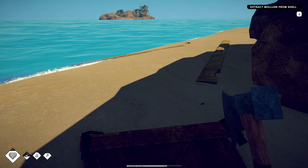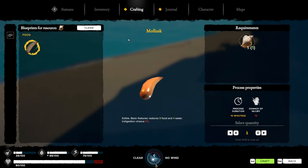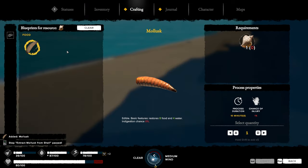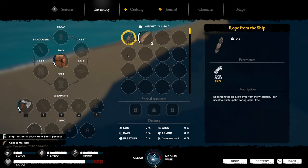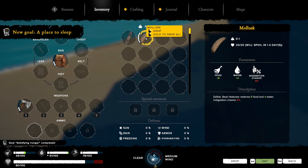We'll come over here and grab some rope, that's got to be useful. Extract the mollusk from the shell. By the way, if you press F it'll tell you the blueprints you can get — a really nice mechanic. You just go to the item and press F, you're good to go. Eat, and eat again.